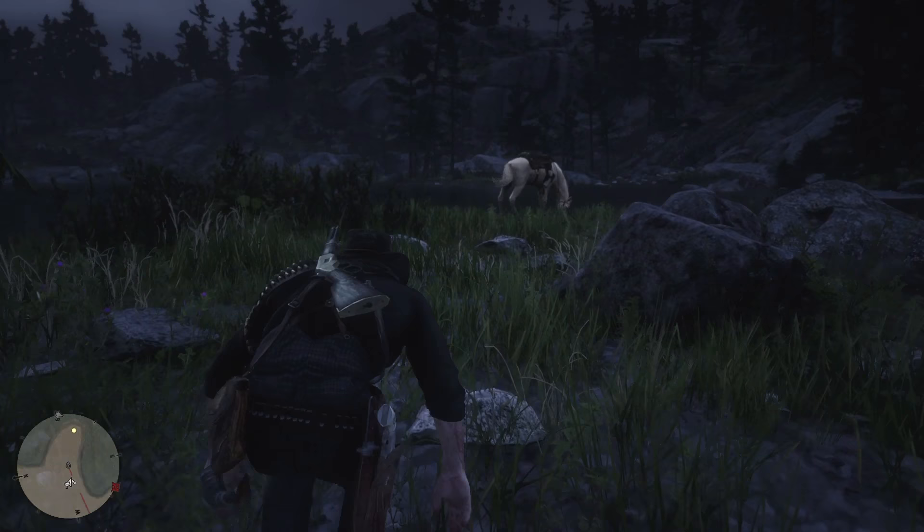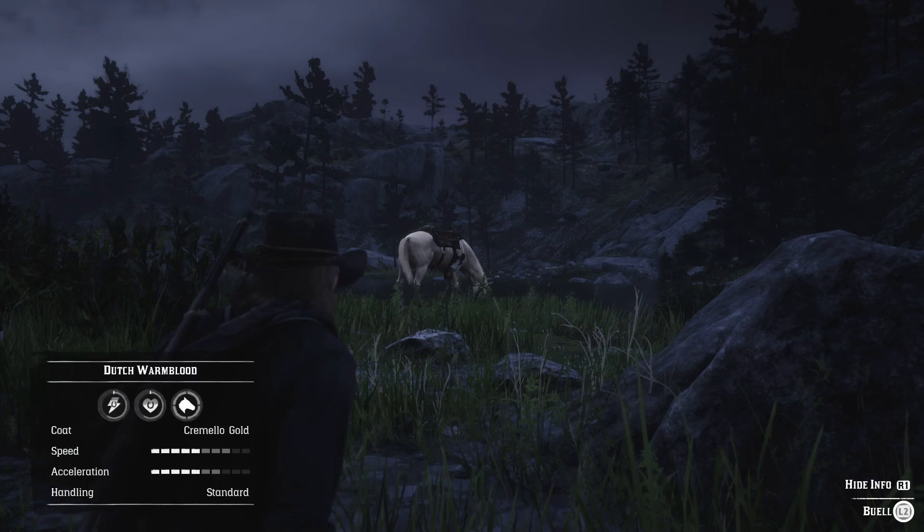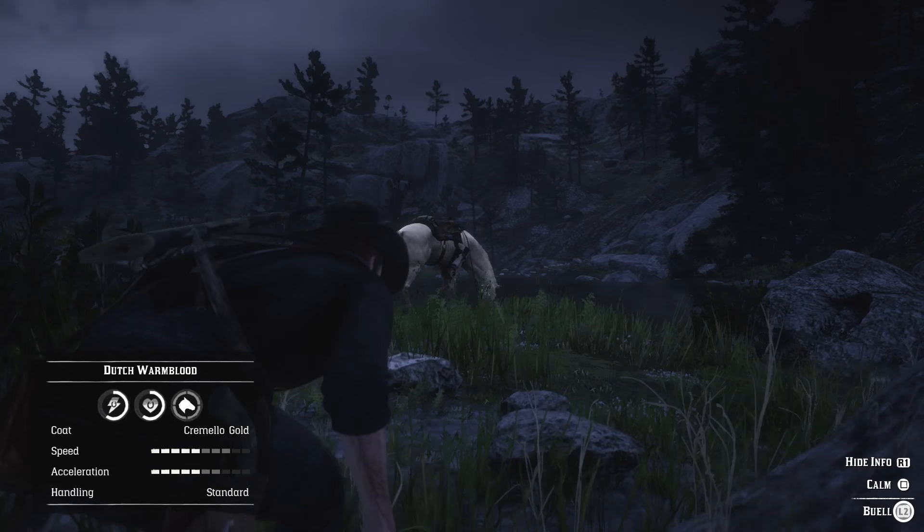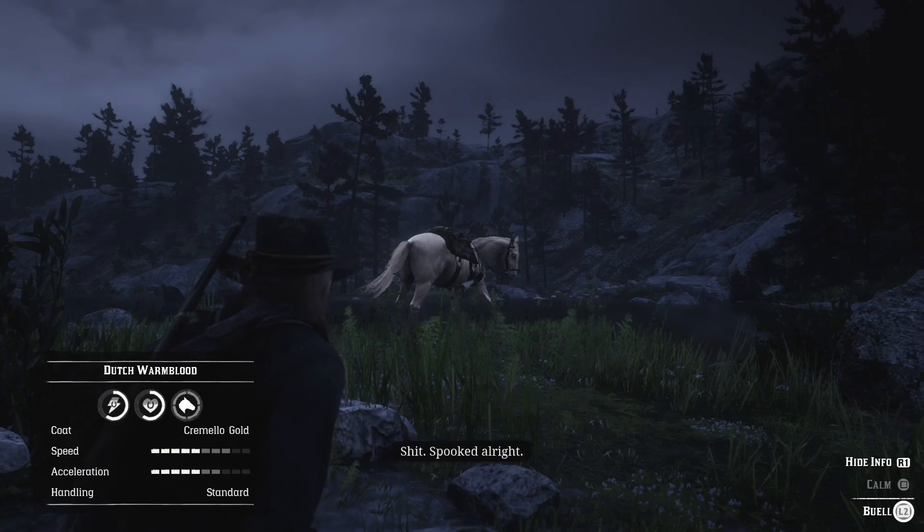What you need to do is calm the horse and lead him back to his owner. Alternatively, you can study the horse and you'll learn something really cool — this horse has a cremello gold coat that is unique to Buell. We definitely want this thing. After personal use, this is one of my favorite horses — easily top three in the game.